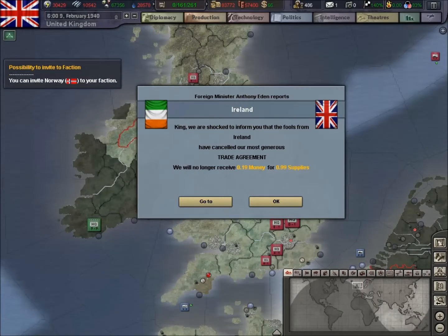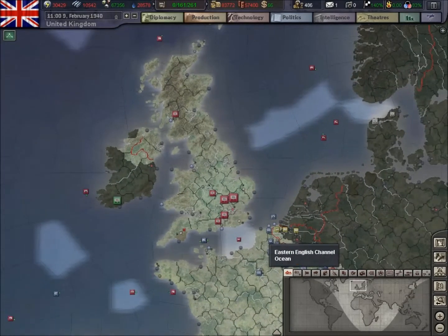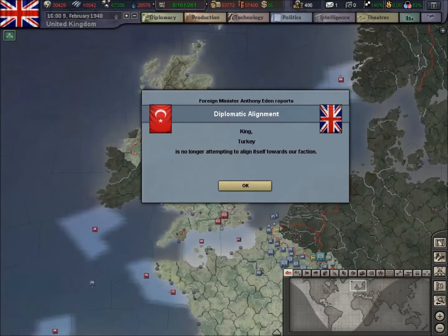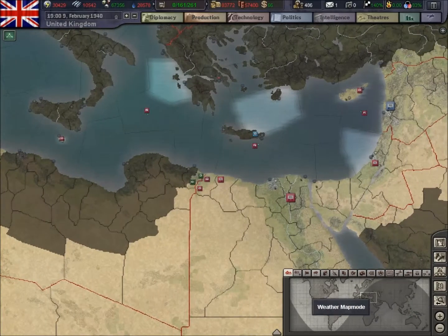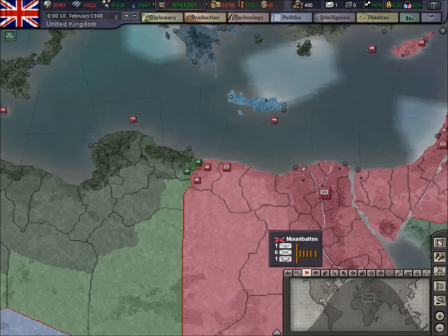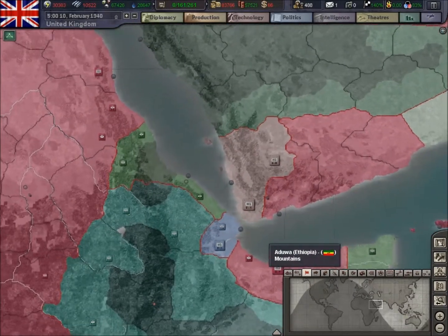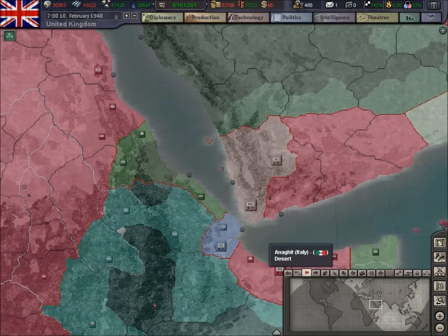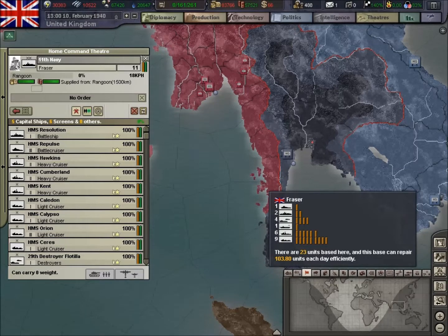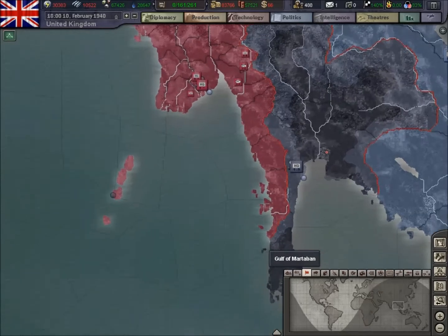That's a Norway invite to faction which I don't think will happen — we've had that there for a couple of episodes now. Elsewhere we're defending our borders just in case the Italians come into the fight, and over here with the Italians and the Ethiopians. Out in the Far East we're building up air forces to combat the Japanese.